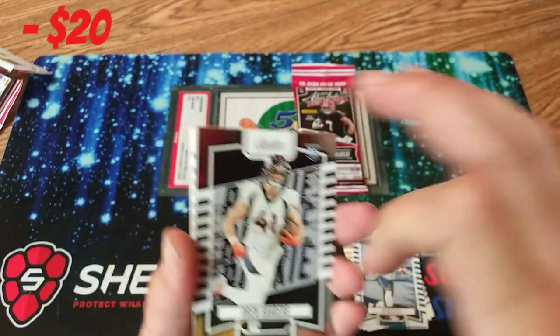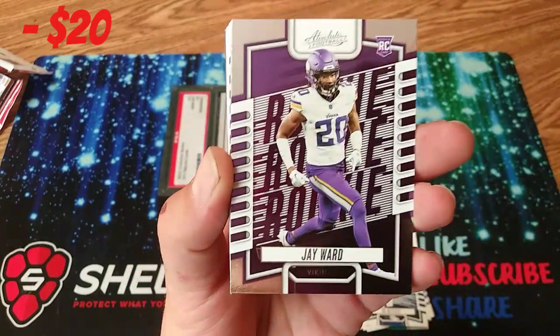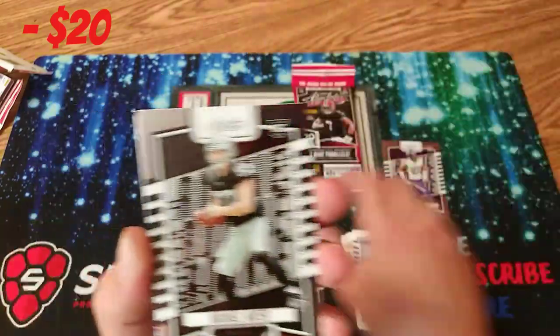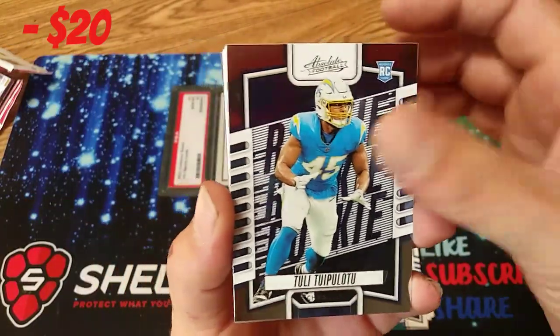Flip these over. Our first — Drew Sanders. Jay Ward for our Vikings. Douglas. And Michael Mayer. Another rookie. Not a bad one.